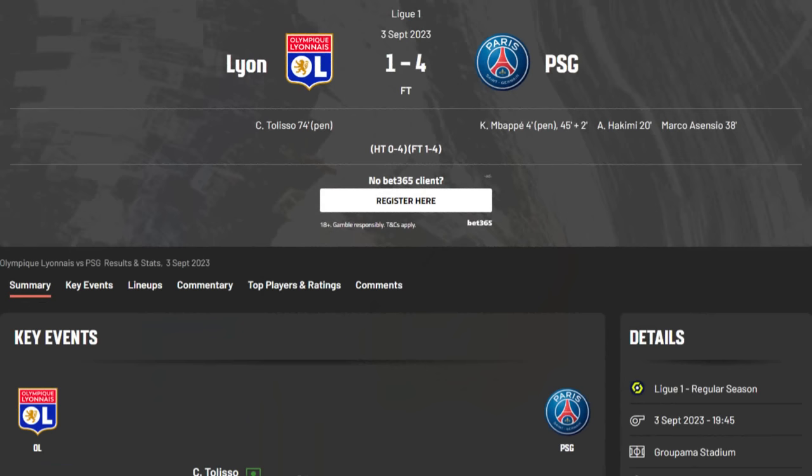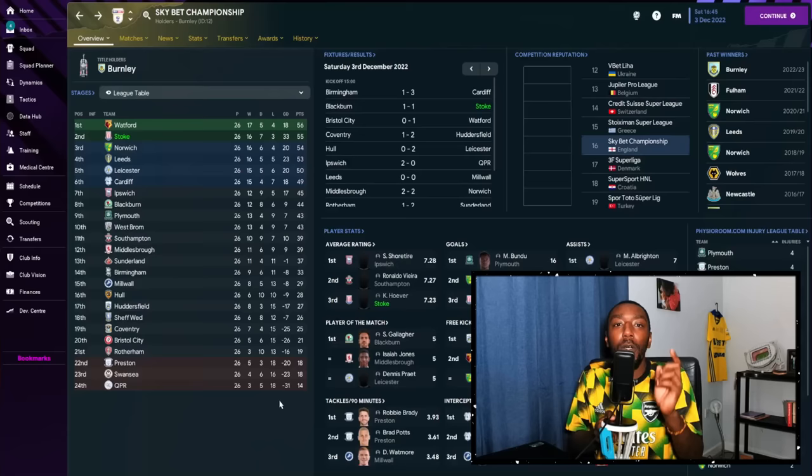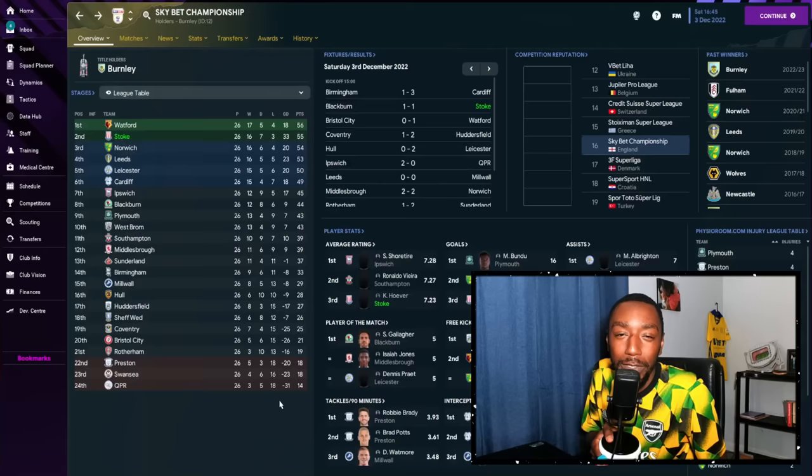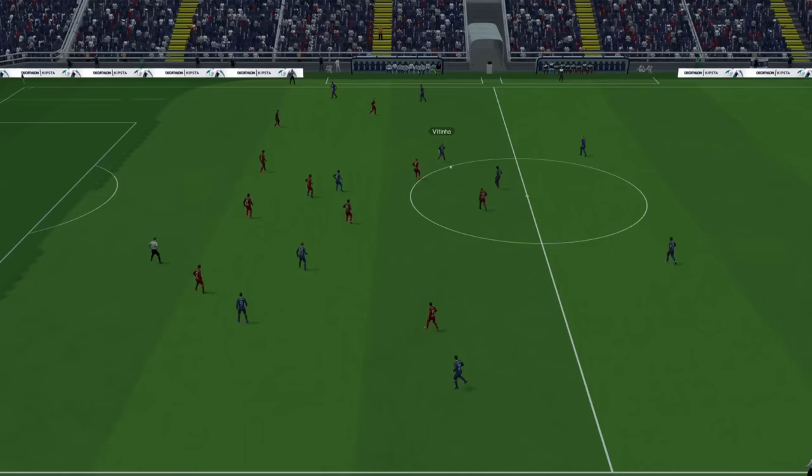That was the tactical analysis on PSG's most recent game against Lyon, where they came away with a very impressive 4-1 victory away from home. Now we are going to go into Football Manager and look to recreate this beautiful positional play 4-3-3 in the game. I did test this with PSG, but I also did it with Stoke, because the football I was seeing at PSG was amazing.